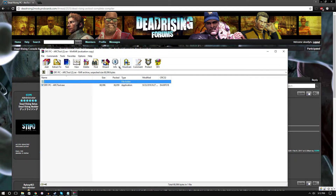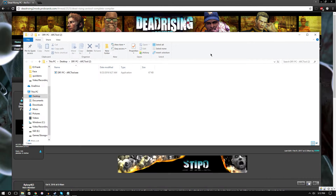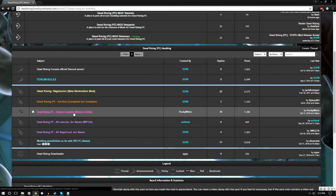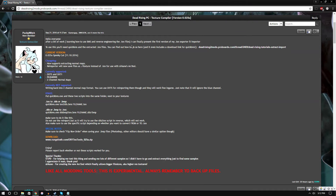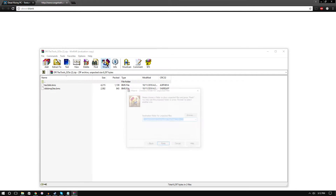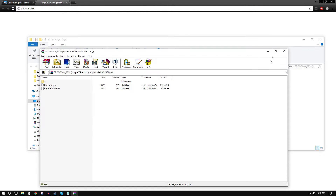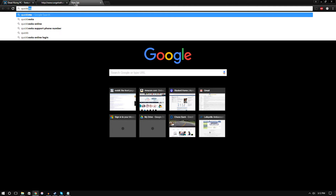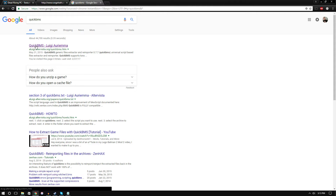Go to the arc tool and download it — it's not a big download. WinRAR wants me to buy it but I keep using it. Then go to the texture compiler. Note: the QuickBMS link on the page is broken, but there's a good tutorial there on how to use QuickBMS and convert the files. Download the DR1 text tools — those are the scripts we'll use.